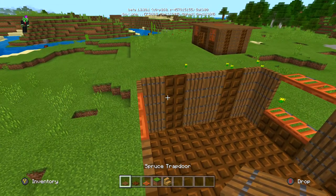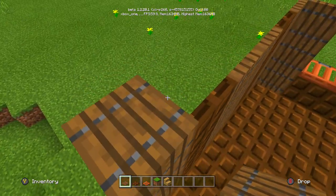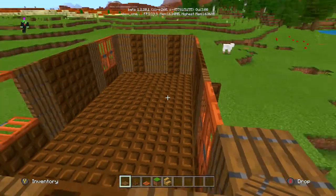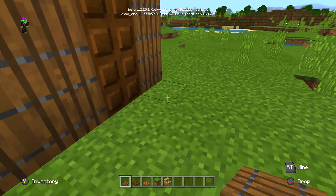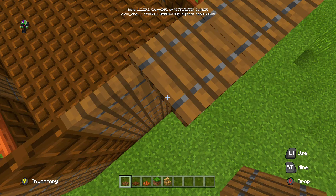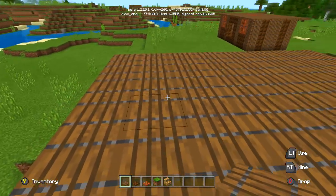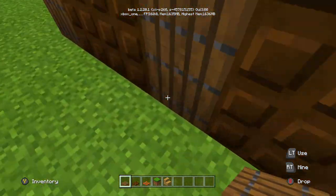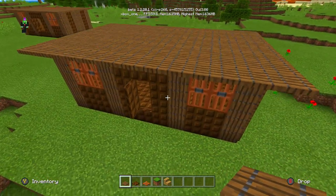Next up we've got the roof. For the roof we're going to be using spruce trapdoors again. Start off anywhere on this, just place one down — you want it to overhang off the edge like that. Do that all the way around, and also fill in the inside. Trace all the way around first and then start filling in the inside. Once you've got the roof on like that, make sure you place these all the same way — I went down this way and placed them like that. If you place it the wrong way it's going to appear differently. Just try to keep them all the same way — it's not too bad if you don't, but it helps a little bit.